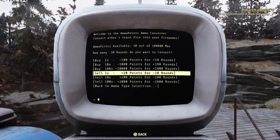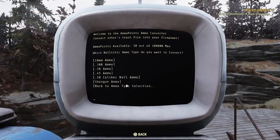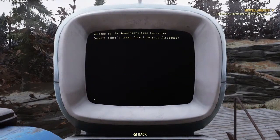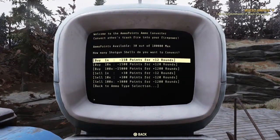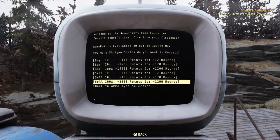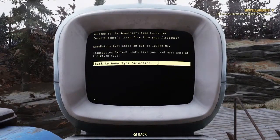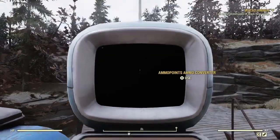There is still one trick you can do to make this operation go even faster. Once you either buy or sell, hit your back button instead of your enter button and it'll go back to the previous screen so you can keep going. Once you're done selling off, completely hold your back button and it'll exit the machine.